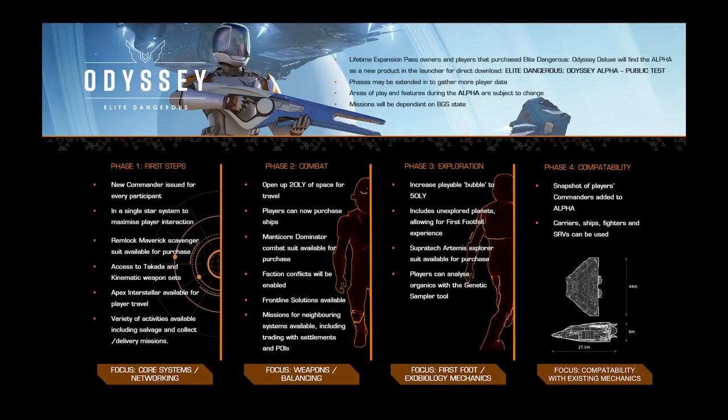The big headline, but not necessarily a big surprise, is that the Odyssey Alpha will not give you complete unbridled access to everything, at least not at first anyway. The Alpha test is — surprise surprise — a test, and Frontier are clearly keen to actively use the collected manpower of thousands of enthusiastic and engaged participants to give Odyssey a good shakedown. They're using the participants in a very focused way and channeling them to the bits that need testing.